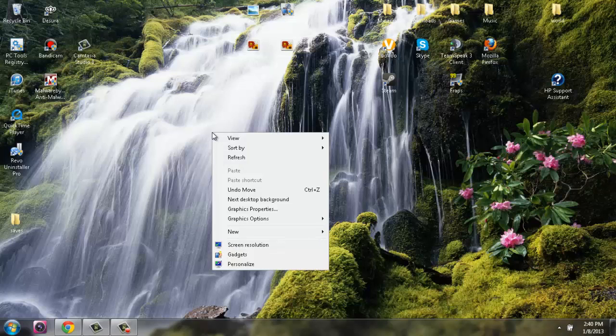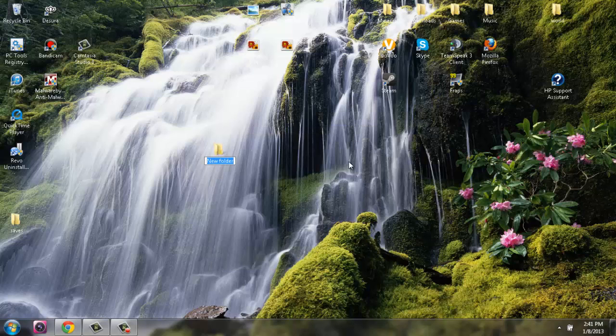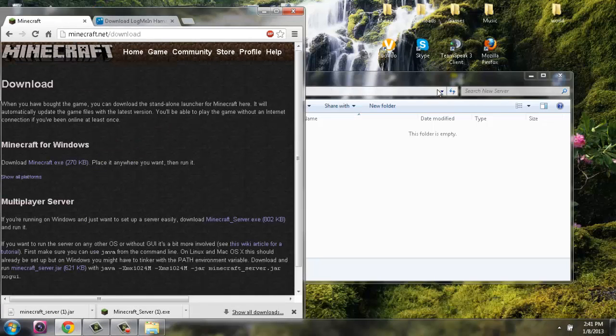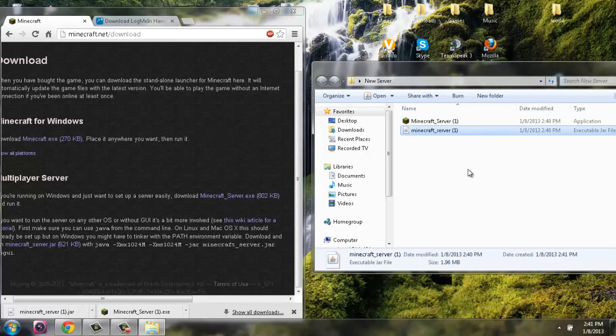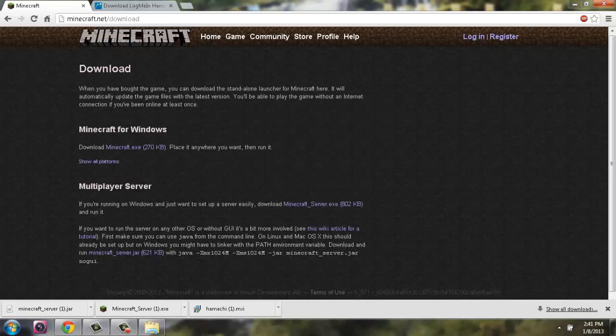Now that you have all three things downloaded, you're going to make a new folder. Right-click your desktop, make a new folder, and name it 'New Server.' Open that folder — right now it has nothing in it. Bring up your Chrome window, grab the Minecraft server file and drop it in, then grab the Minecraft jar file and drop it in as well. Now expand and open Hamachi because you need to run it.